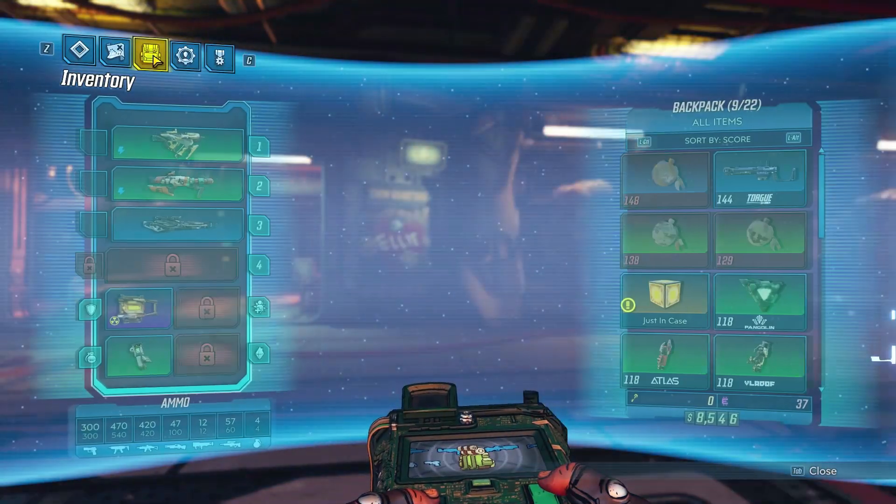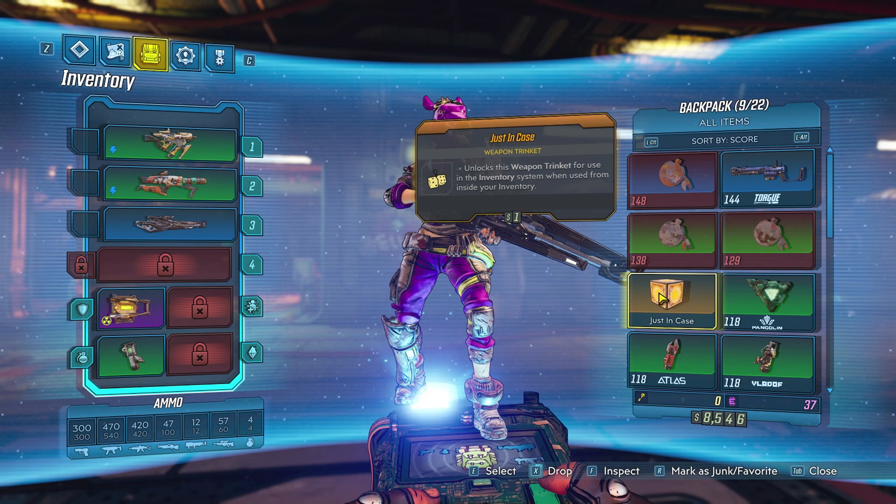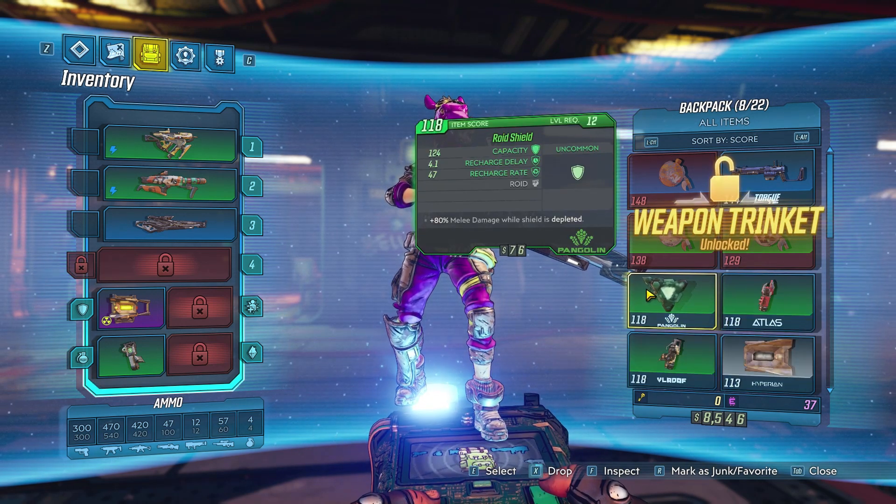What you'll need to do before you can equip a trinket is unlock it. Go to your inventory and click any newly acquired weapon trinkets and they will become unlocked.